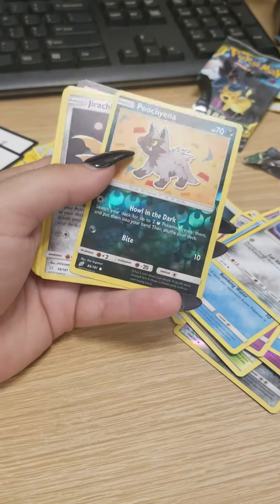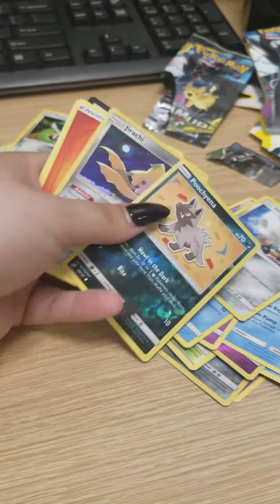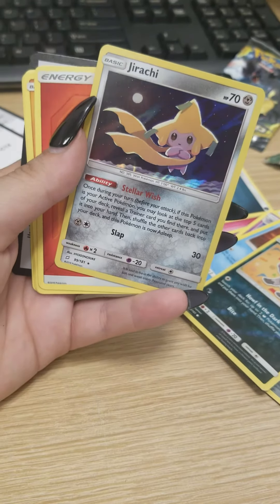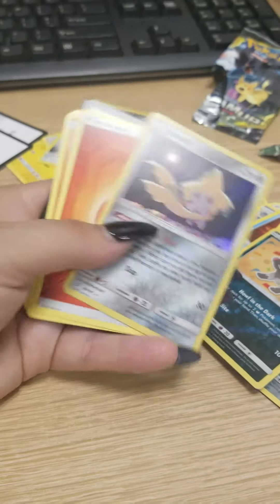Here's a Puchiana. I kind of feel like I already have this card, but I don't think it's holographic, which this is, so I'm going to keep it. Very cute. Jirachi — love this. Adorable. Definitely keeping it. Look at that amazing background. Oh my gosh, so cool.